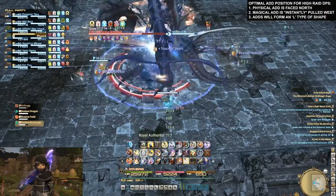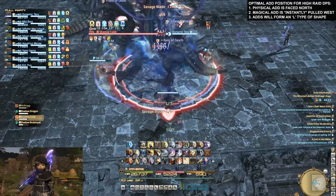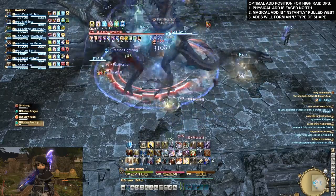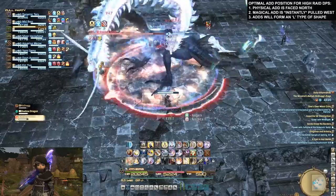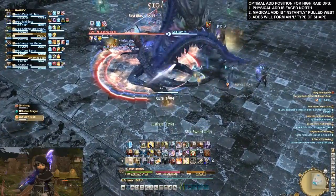You will form an L when you pull the magical add into the physical add, as you can see in this video. This creates a really big safe spot for all the DPS, and it creates two safe spots for the tanks not to cleave each other. Basically you can go ham on the physical add without touching the magical add — you'll have enough aggro, no one will take it off you. Boom, top DPS.